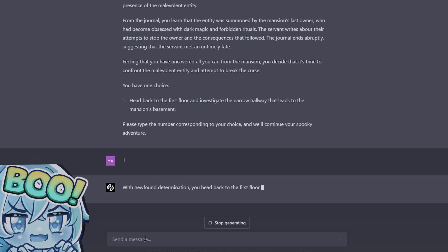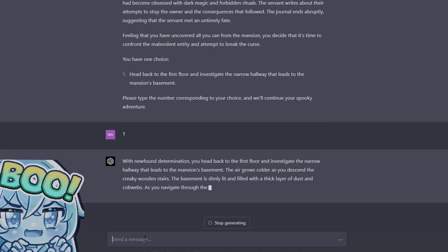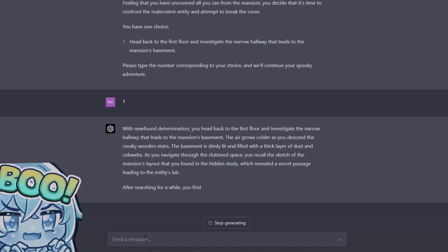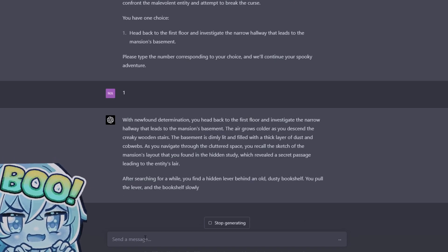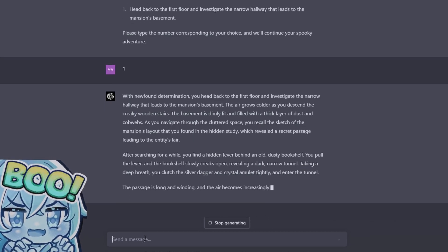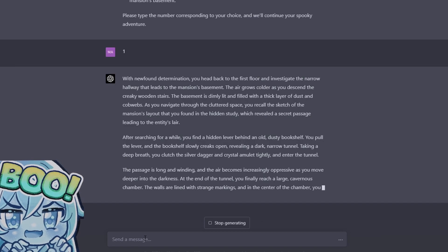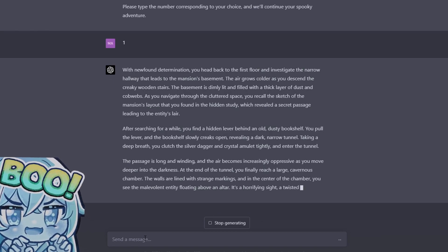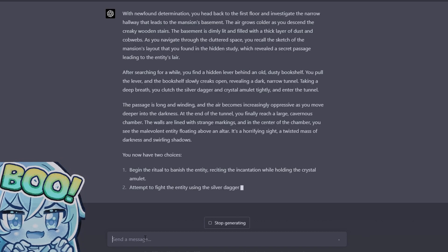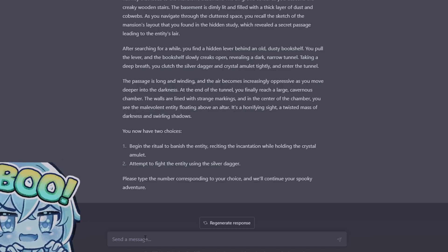With newfound determination, you head back to the first floor and investigate the narrow hallway leading to the mansion's basement. The air grows colder as you descend the creaky wooden stairs. The basement is dimly lit and filled with a thick layer of dust and cobwebs. Recalling the sketch of the mansion's layout from the hidden study, which revealed a secret passage to the entity's lair, you search until you find a hidden lever behind an old dusty bookshelf. You pull the lever and the bookshelf slowly creaks open, revealing a dark narrow tunnel. Clutching the silver dagger and crystal amulet tightly, you enter the tunnel.